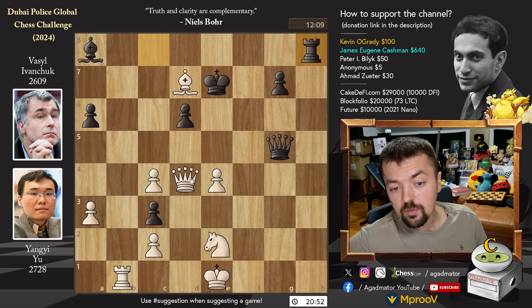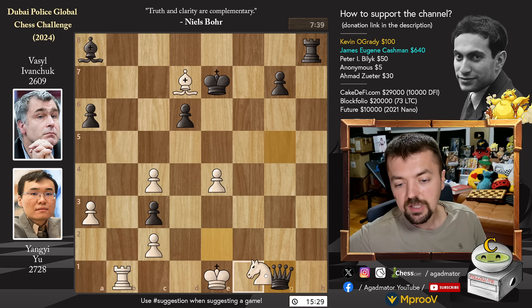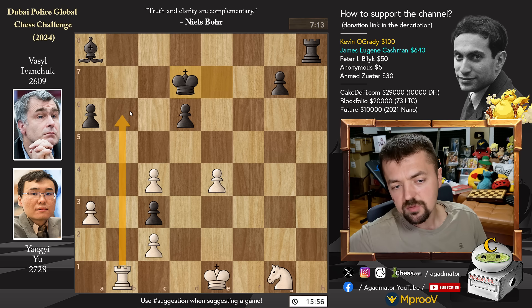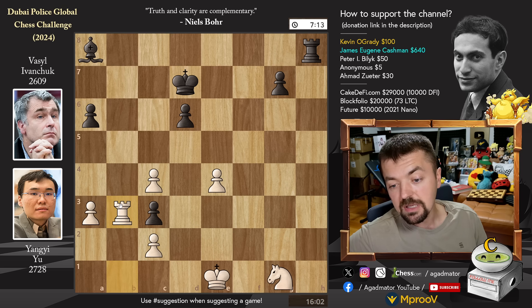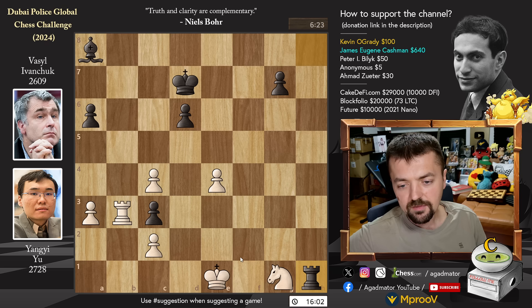So here we have queen to g1, stopping rook to h1. Now comes queen captures on g1 with check, knight captures, and king captures on d7. Rook to b3 — maybe a bit more ambitious was rook to b6, just going after the a6 pawn, but rook to b3. Now comes rook to h1, putting pressure on the knight. And the problem is: how do you defend? King f2 or king f1? Both have their merits.